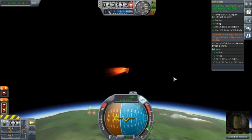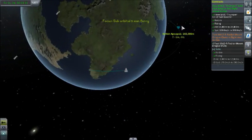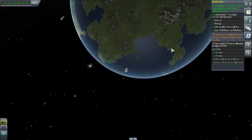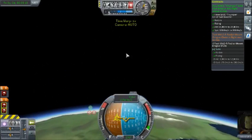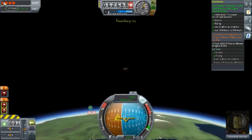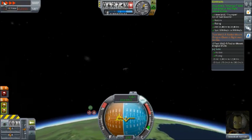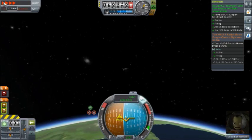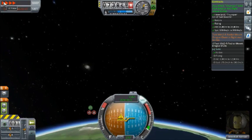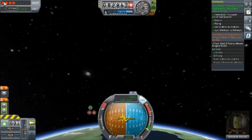Okay, that is now done. Now we just need to slow down. Apoapsis is 142 - Jesus, that is a long way up. So it looks like we're going to have to re-enter the atmosphere. But so far the thumper test is complete. If I'd have known, I'd have put a heat shield on the command pod. Okay, we're out of the atmosphere.